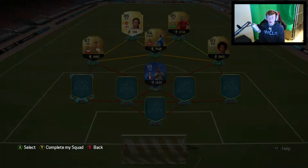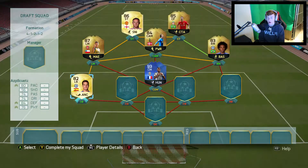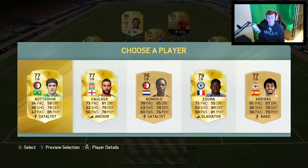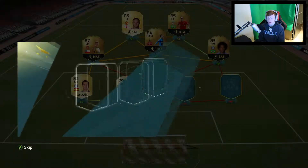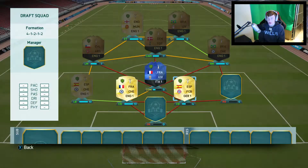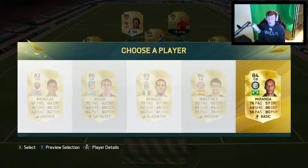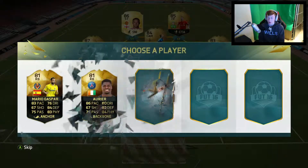Hopefully we can get some more chemistry on Pogba — if not, we may have to swap him out. Let's go with Zuma because he's literally a tank, and actually he does link with Pogba, so that's one link there for Pogba. I'm going to go with Miranda — obviously he also links with Pogba.